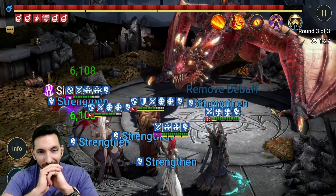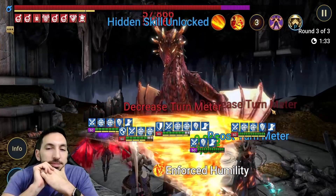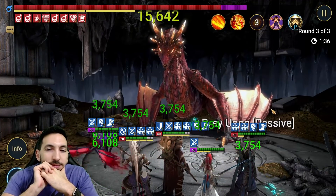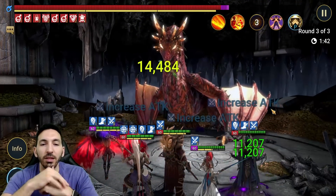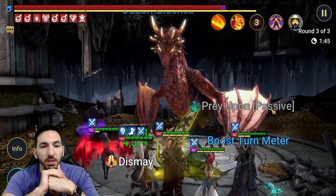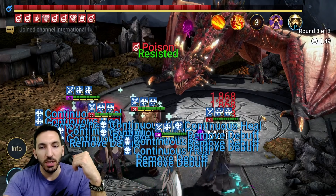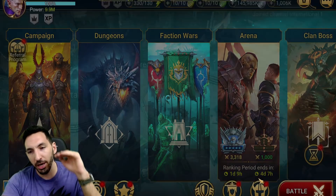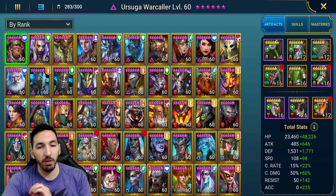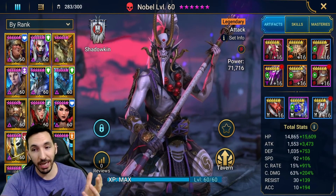I want to see a few hits on the boss by Nobel. 120k on that A2, and then Dismay — 120k again. Nothing too exciting in terms of damage. His multipliers are whatever — I think they should be tuned a little bit higher, and they should check on how his True Fear application works. If he had True Fear application without the chance to be resisted, he would have been way better for an attack-based champion.